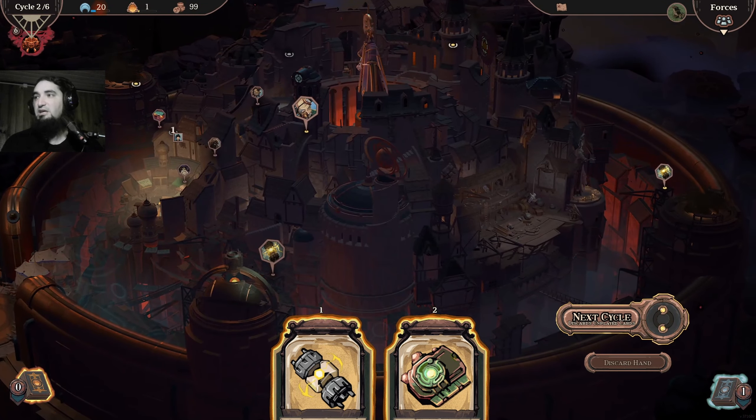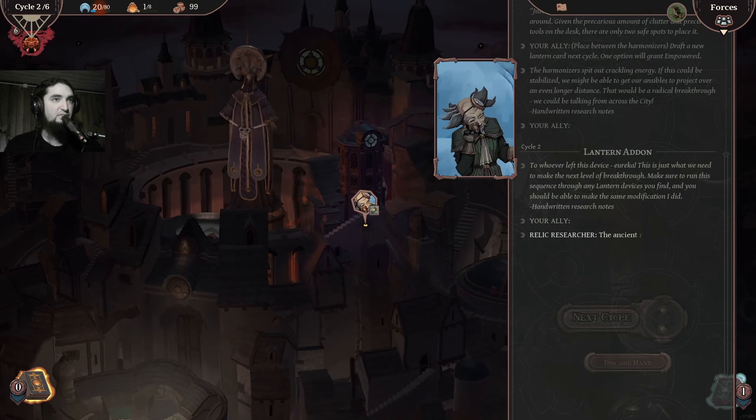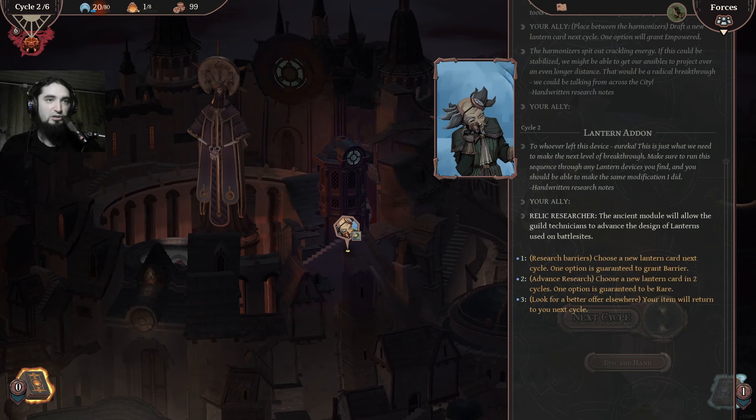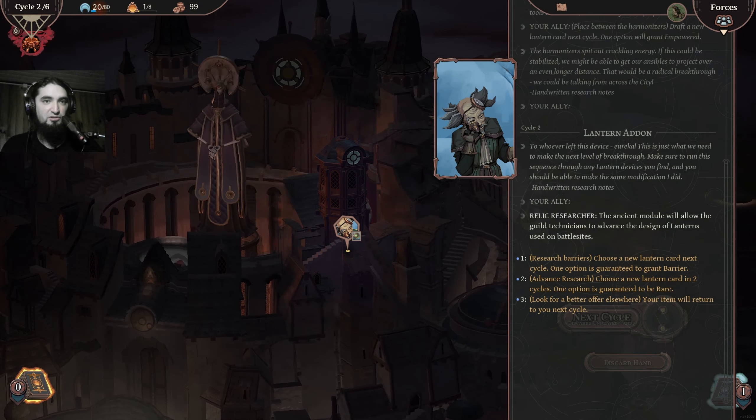Okay, now the game is back to using a lot of resources. I need to check — is this a roguelite? It has the roguelite tag. It does not feel like a roguelite but it has the roguelite tag. The ancient model will allow the guild technicians to advance the design of lanterns — choose a new lantern card next cycle, and one of them is going to be rare.